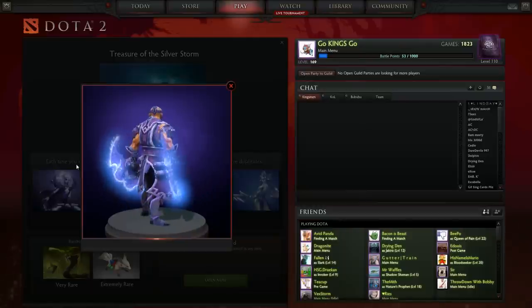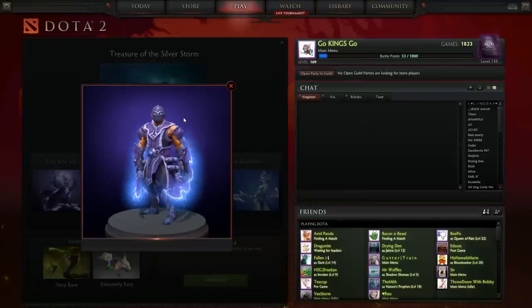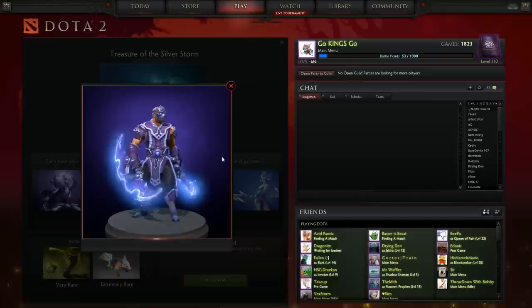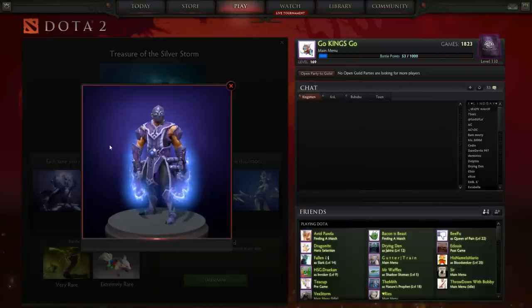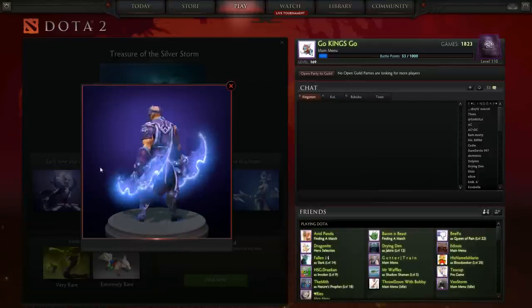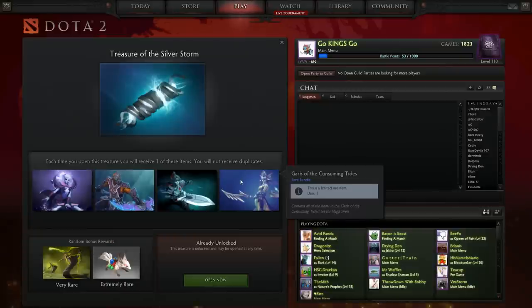Next up we got the Anti-Mage Accolade of Vengeance rare bundle. This one's pretty cool — I really like this mask. It reminds me of Army of Two, that game where two teammates have all these crazy masks on their faces. This makes Anti-Mage look like a total badass compared to when he has like a little pink mohawk. Anti-Mage can look a little feminine in some sets, but this looks really cool. I really like this set.